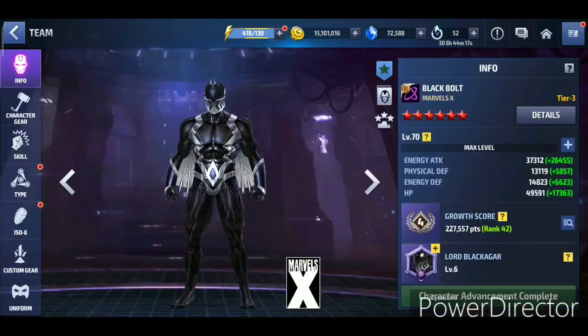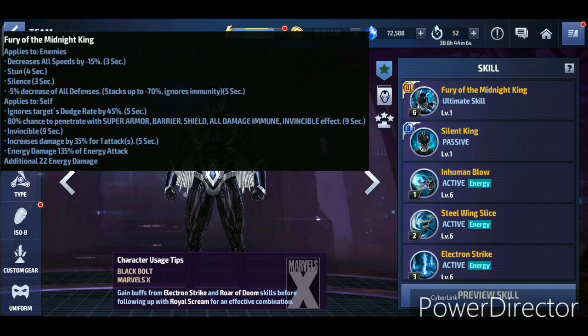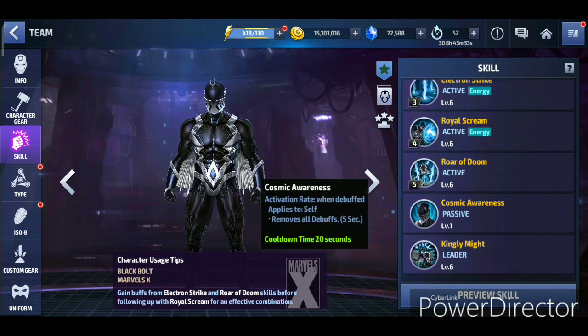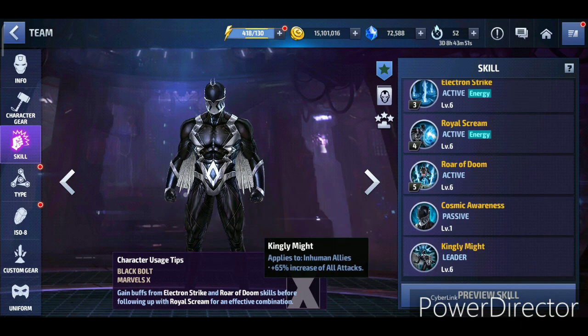Starting with Black Bolt - we knew from the sneak peek that he's going to get a Tier 3 with the Marvel's Axe uniform, and that got confirmed with the bird community event post. With the Tier 3, he definitely has 70% all defense down stacked up, which is really good. I made the point that he would probably get the defense down on the Tier 3 skill.